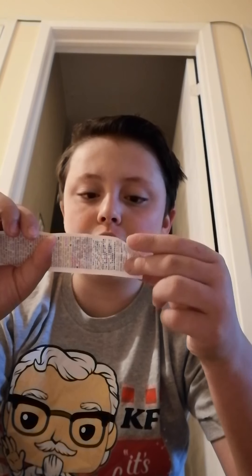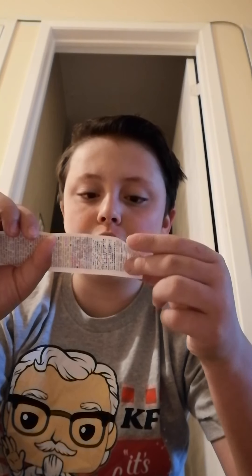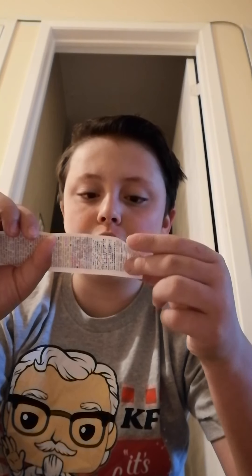The available figures include Duke Caboom, two different Forkies, Alien, Bunny, Woody, the Chicken, Buzz Lightyear, the Little Officer, Jessie, Gabby Gabby — and that's it. We cannot get the whole set with no doubles.